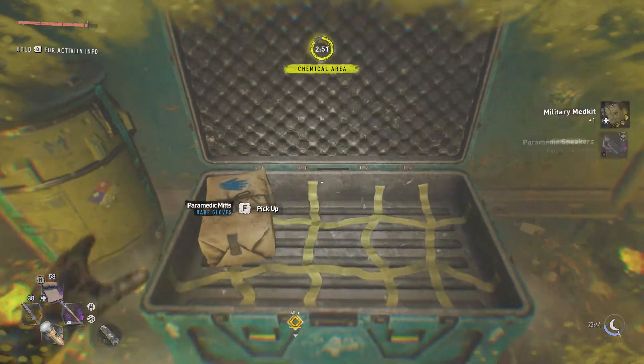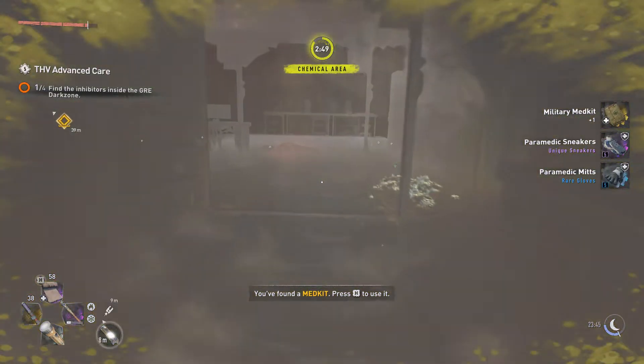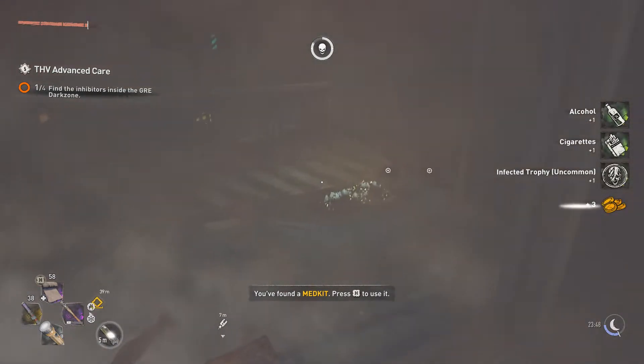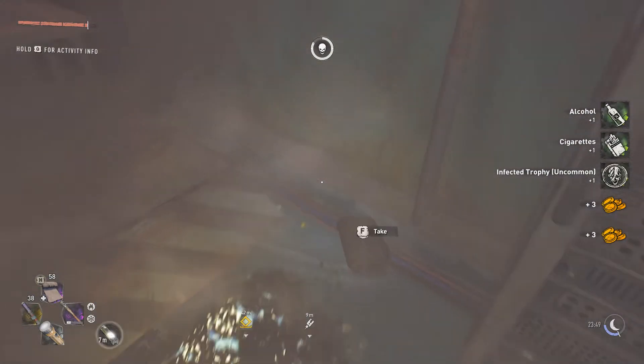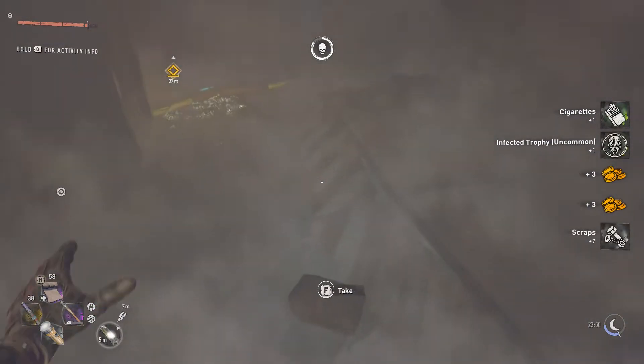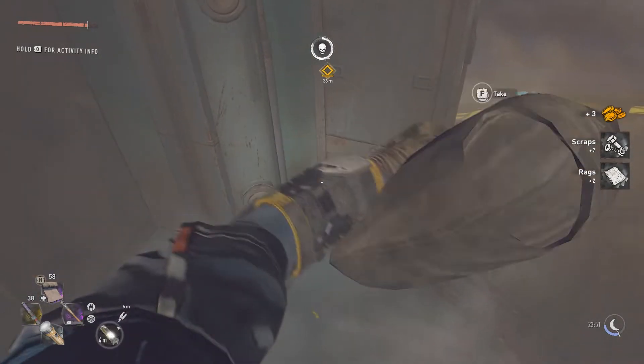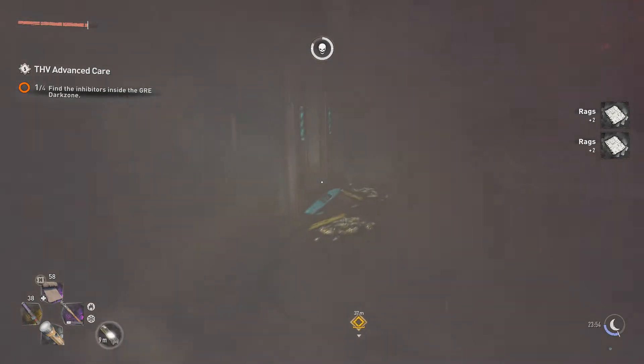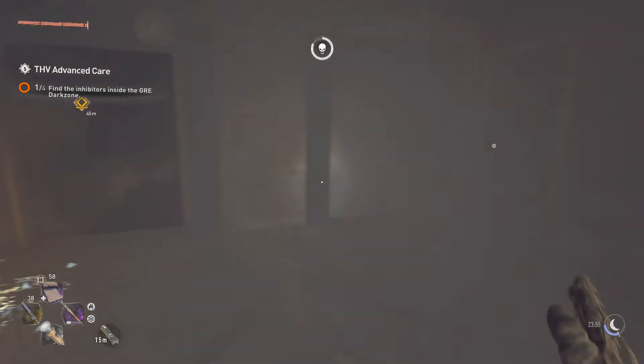If you're wondering how I just opened this hard lock without doing the lockpicking mini-game, you can do that by upgrading your lockpicks to max at the Crafts Master, and then you can force open hard locks. It will require 5 lockpicks to force open a hard lock so it is a little bit costly, however it does save you a lot of time.